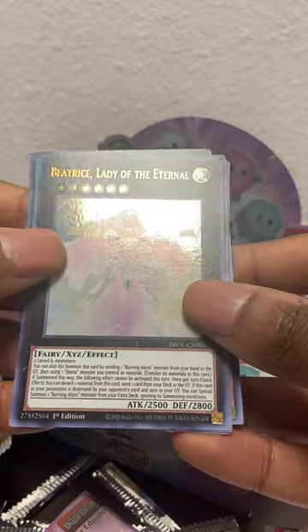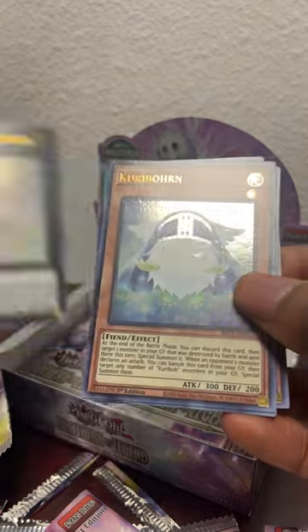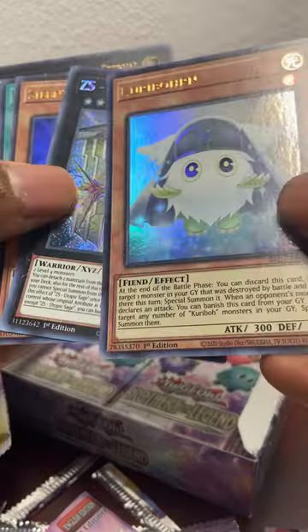All the cards - Silent Sea Nettle, Road to Kaiji, Summoner Beatrice Lady of the Eternal - looks like a wannabe ghost rare but it's not a ghost rare. And finally another Karibo! Zs Utopic Sage.